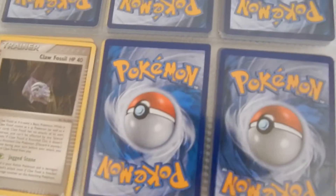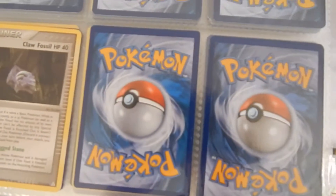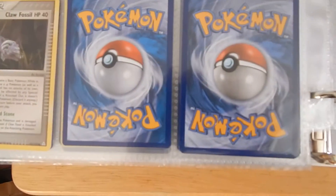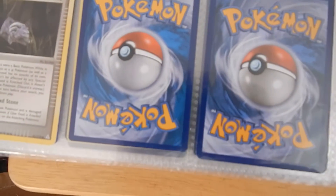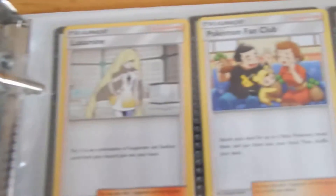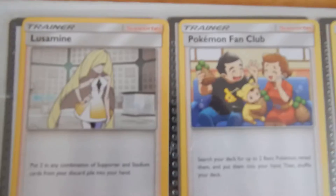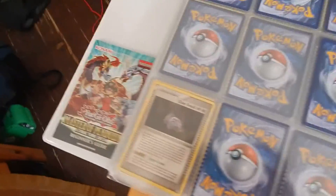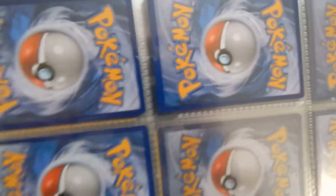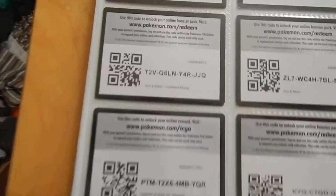These two are code cards — don't get confused. These are showing false codes. You can use these on Pokemon TCG Online, you can scan the QR code or enter the code on the site. These are codes for like Pokemon Sun and Moon. I'll show you those — go to the separate club, Professor, or however that goes.